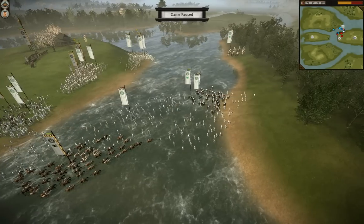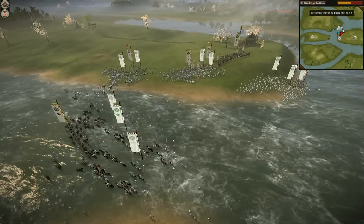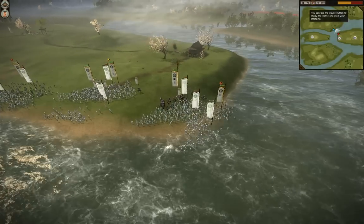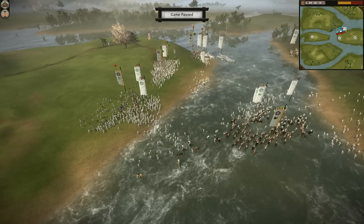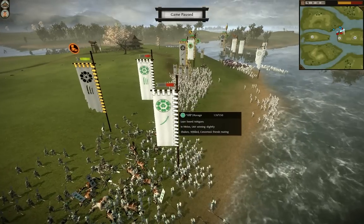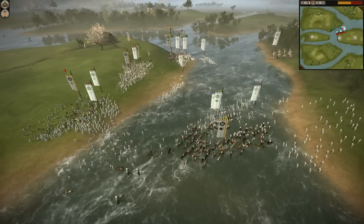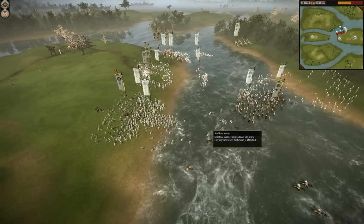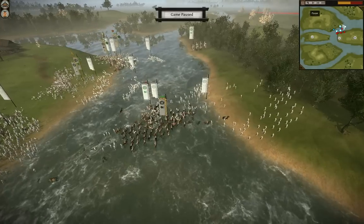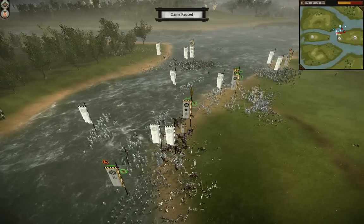And the general is dead — that's what's going to cause the mass routing. When your general dies, your Ashigaru will just panic. We have wavering all over, and that general charge into the side is going to seal it with a big morale penalty. If you feel your general is going to die, you need to pop rally. Or if you see the morale bar above the banner go red, use rally with your general. Overall, this wasn't too bad — but the general dying is what killed it. Ashigaru are very susceptible to morale loss, and your general dying is the worst possible blow to morale.